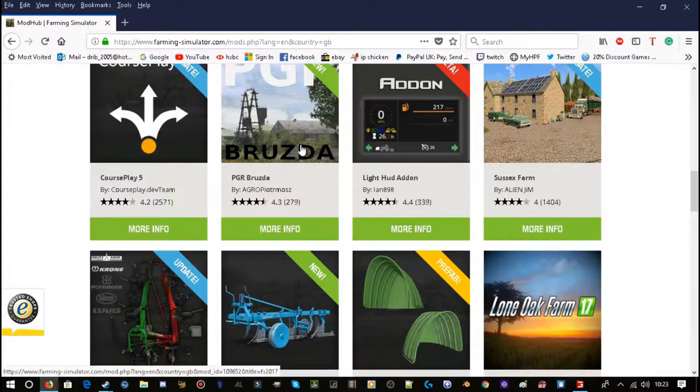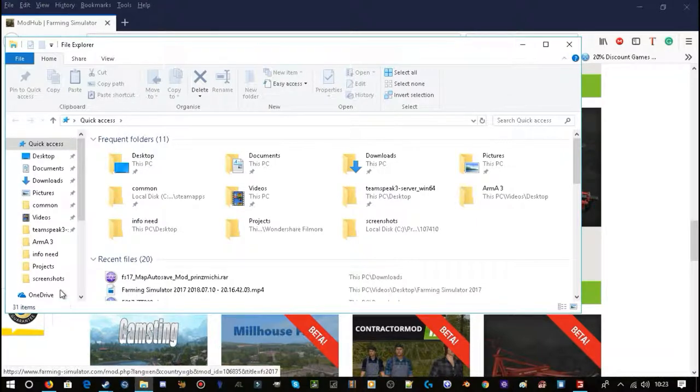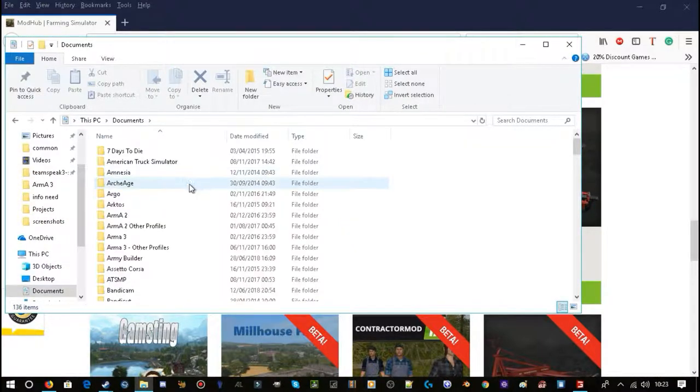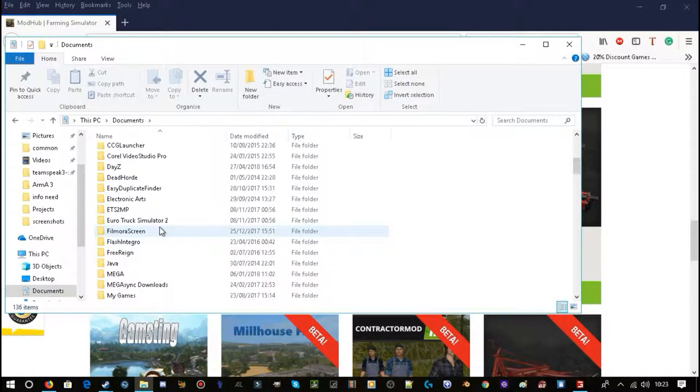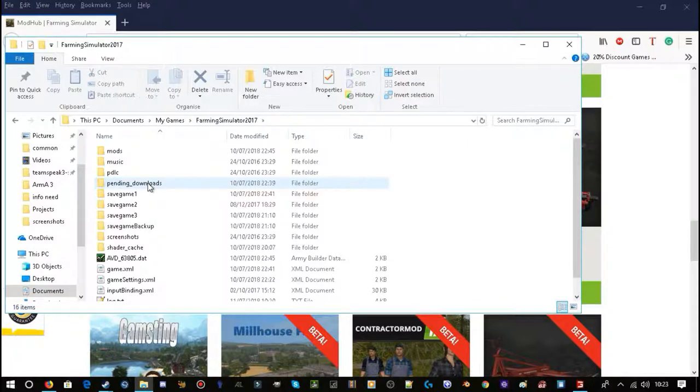Let's find a mod. I did already try and record this but my recording didn't work, so I'm doing it again. I want to prove that I haven't already got this. What you need to do is — depending on where your game is saved — go to Documents, My Games, Farming Simulator 2017, then Mods.